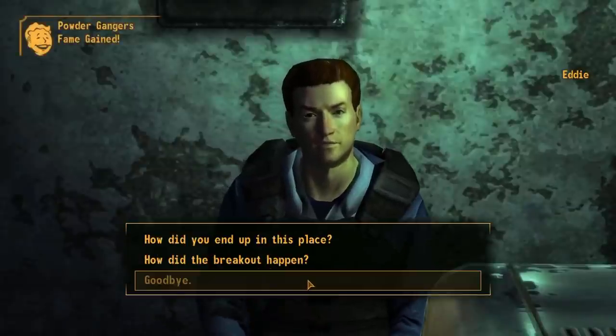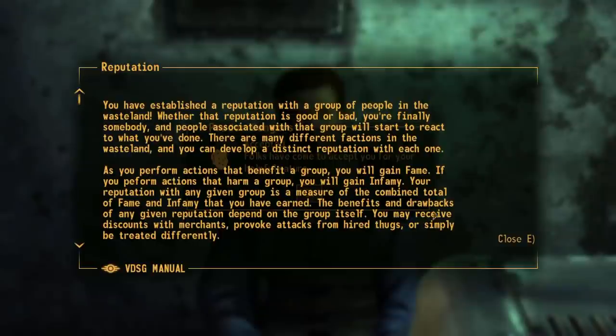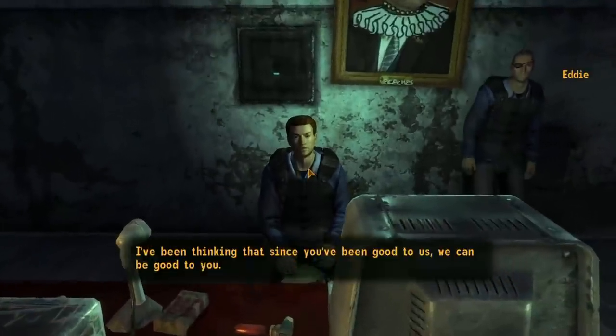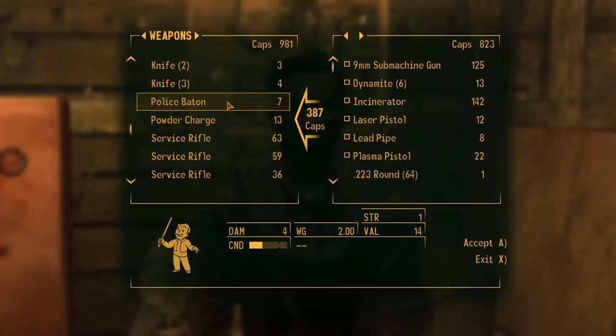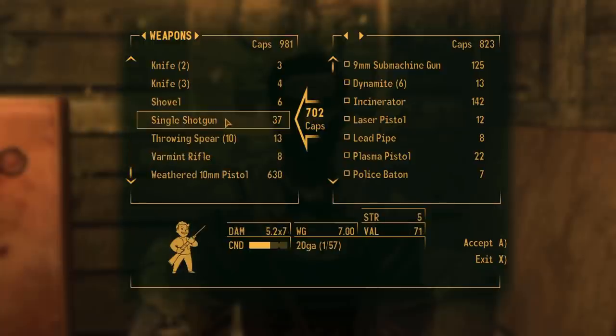We speak to Eddie and he says we're good in a fight. We just stood around and put loads of Stimpaks in ourselves, but now he wants to give us regular dynamite. I never knew this was a thing, but we loot the NCR for their weapons to sell on for some caps in Goodsprings and continue onwards.